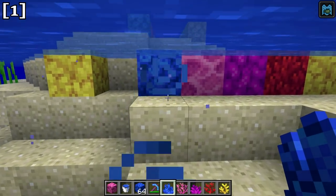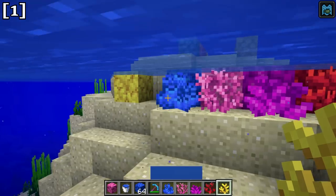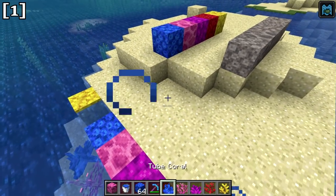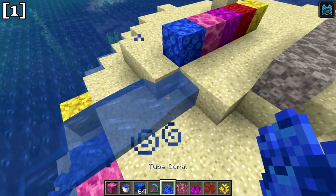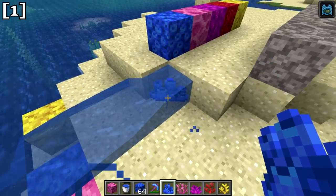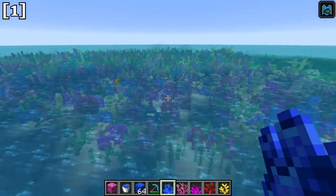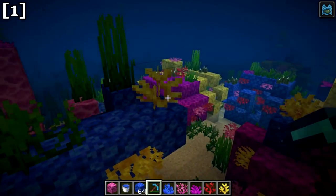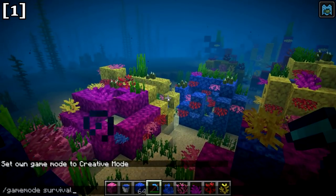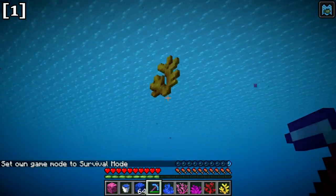In addition to coral blocks, we have regular coral, which shares the same name and corresponding colors as the coral blocks. These coral cannot be placed outside of water — they must be in a water source block to be placed. If you place a water source, you can place coral inside it, but you can't remove the source block without first removing the coral. These coral are found growing on coral blocks in the reef and are harvested with a Silk Touch pickaxe.